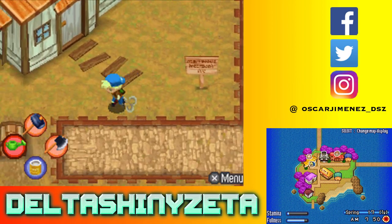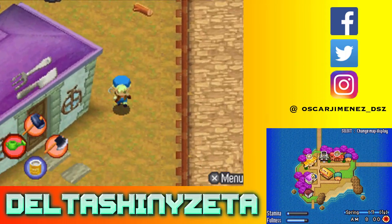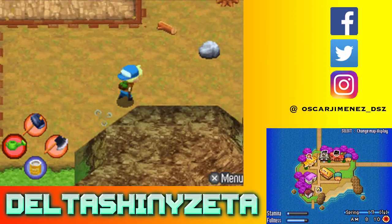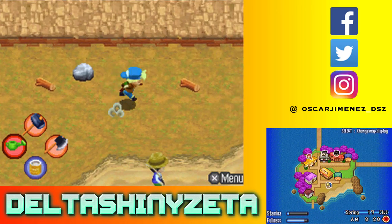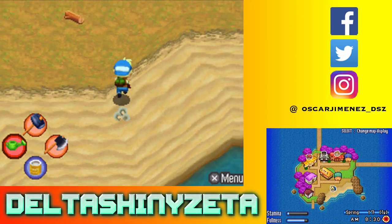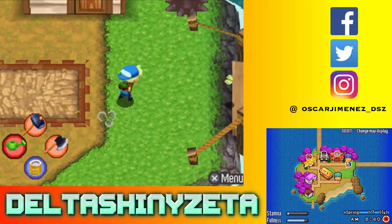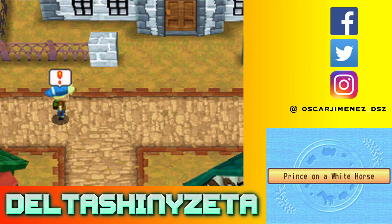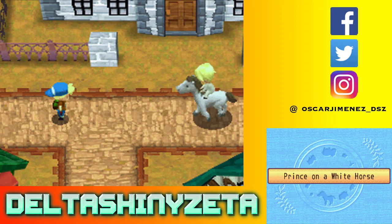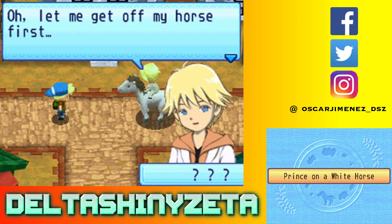We're going to go back in here and talk to the two of you, then go look for flowers. I hope there's flowers somewhere. I keep finding these other things but not flowers. Flowers are very rare apparently, unlike herbs which have been regrowing basically every single day. Prince on a white horse — what the heck? Oh yeah, you do get these random cutscenes in this game too, which is kind of funny.